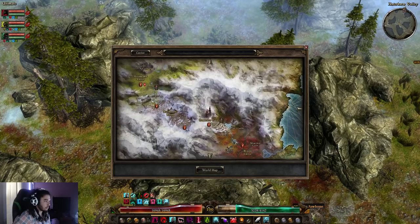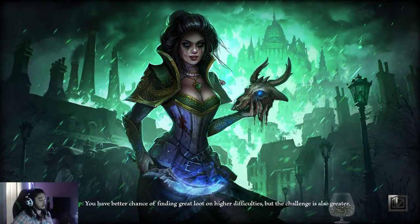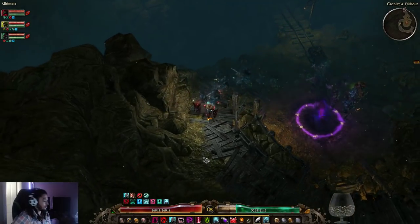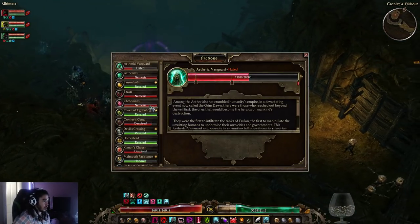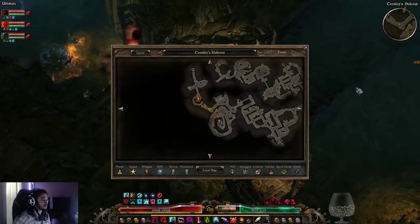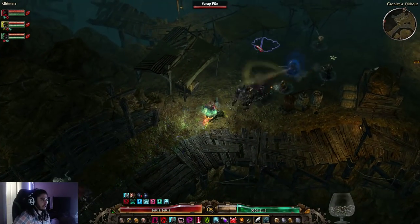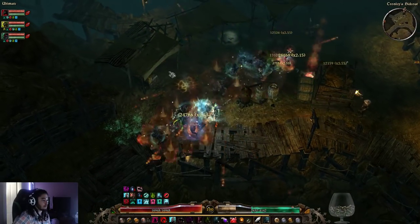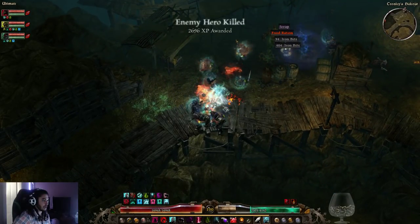I was going to go one more place — Cronley's Hideout. There's an added benefit to doing this method: you'll build up reputation for almost all of the reputation factions. That's Moneybags Martin — boss number one — and a hero mob. Moneybags Martin down.